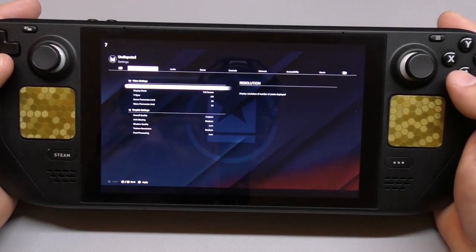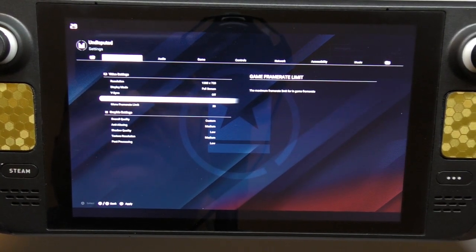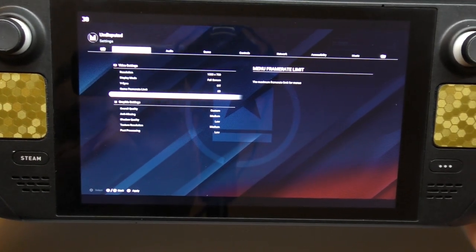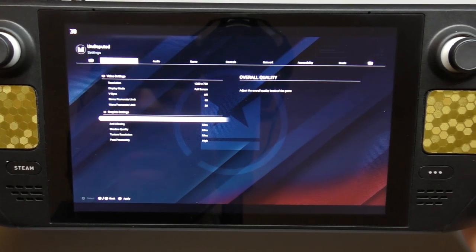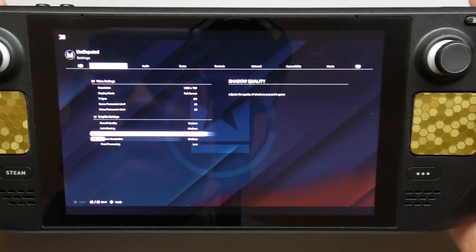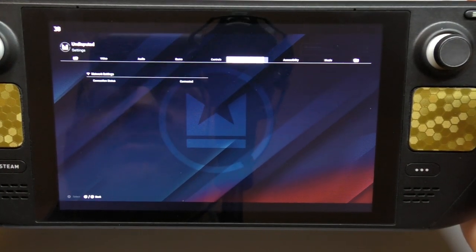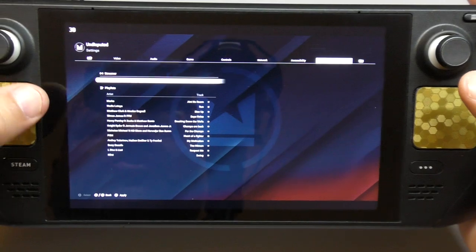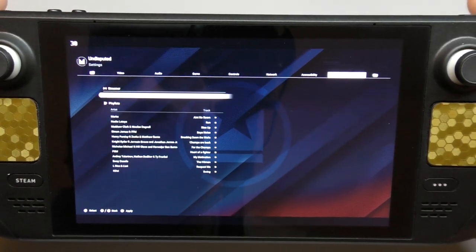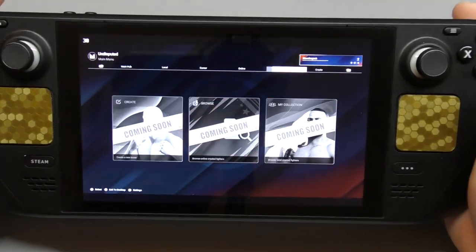In settings, I'm running 720p, full screen, V-Sync off, at 30 frames per second. You could go up to 60 but when you're boxing the game really doesn't go over 30. Overall quality I have on medium — you can go ultra. Post processing I'm leaving low to see if it performs a little better. One thing the game needs is updated UI — the text is a little too small for the Steam Deck. I have streamer mode on so no copyright issues.